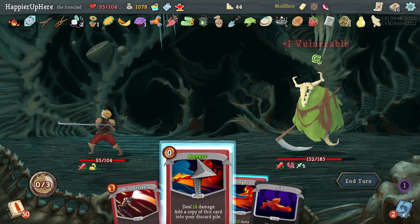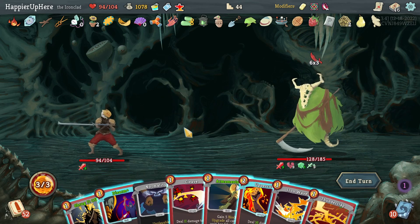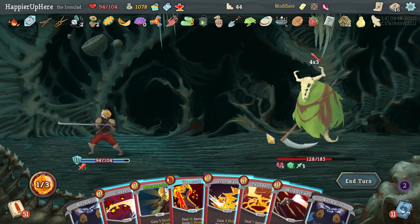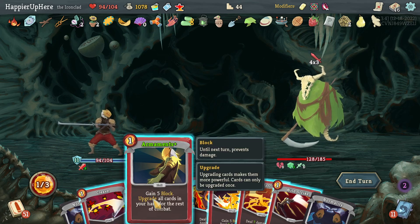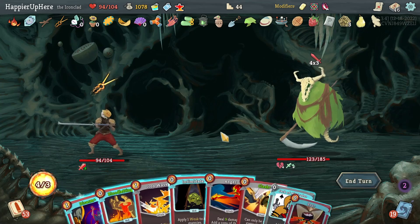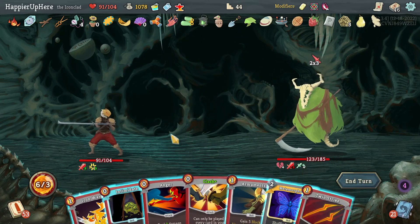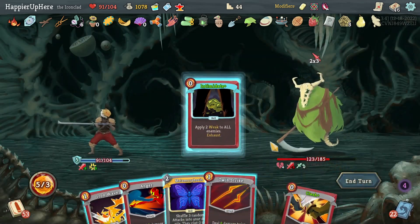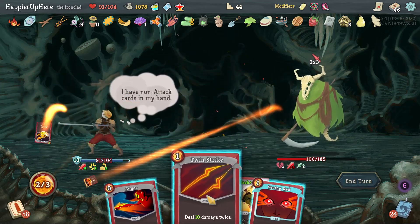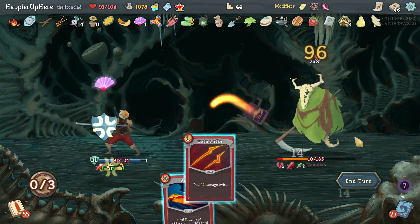Not getting the big attack - 18, good. I have Disarm and Shrug It Off. Two Normalities - this is really nice. I need to be fully defended - Iron Wave. Another 12. Another Disarm - very happy. Rage, Bloodletting, Disarm, Jack of All Trades. I have Armaments but I'm not sure what to use it on. Let's upgrade Intimidate - even more turns of weakness just in case. Iron Wave, Metamorphosis - wait, I can't do Clash. Seeing Red first, then Shrug It Off, then Clash. Sword Boomerang, Twin Strike - that's enough to kill! Perfected this one.